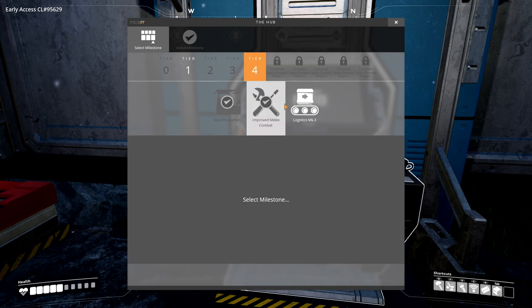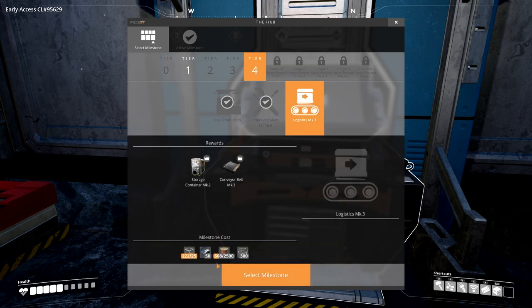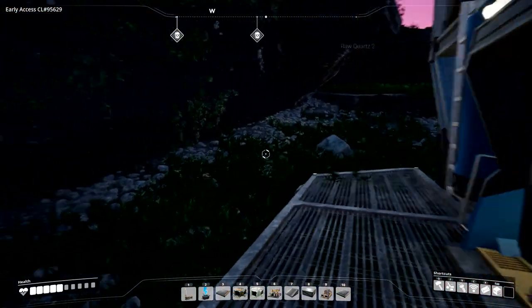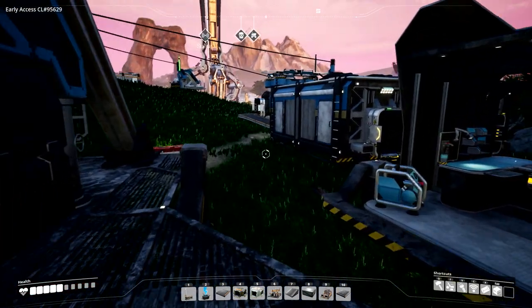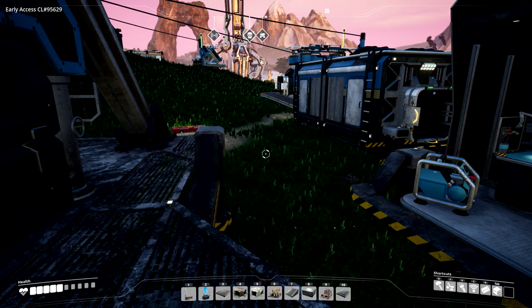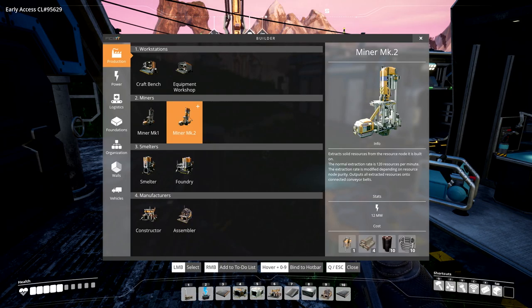The next milestone is Tier 4 Logistics Mark 3, and this is the one that needs these pesky motors. Thinking about it, I've already put about 50 motors into the Space Elevator — maybe they would've been better spent on Logistics Mark 3, but maybe not. So it's time to plan out our systems. This is where it gets exciting — if you're very nerdy like I am. I do want miner Mark 2s; I don't want to be bottlenecked by resources going in anywhere.